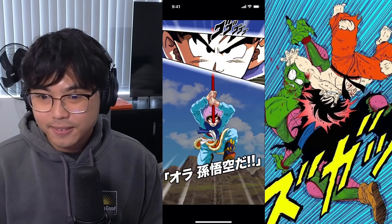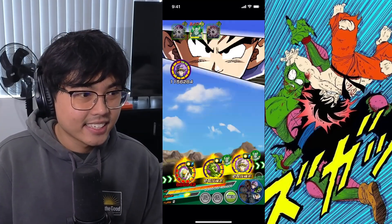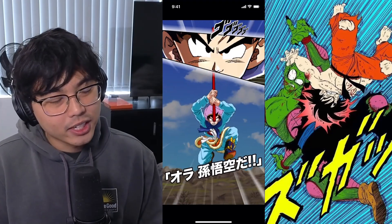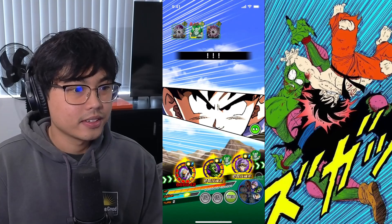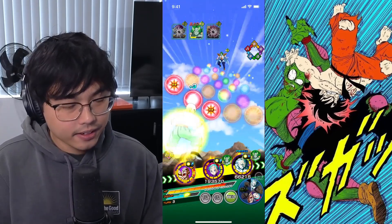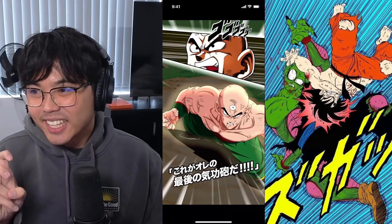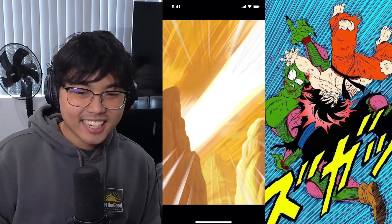Not ideal, but if we stun here it'll be fine. Second chance — no. We dodge anyway. I guess we go with Tien here. Poor Gohan — technically the paid-to-play unit, but just so useless on this team.